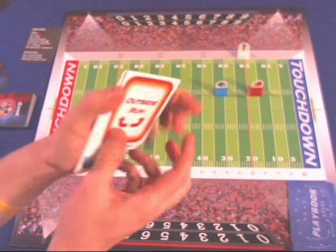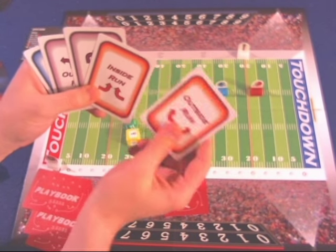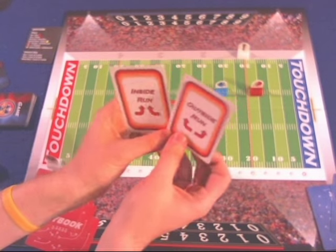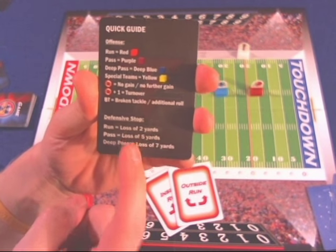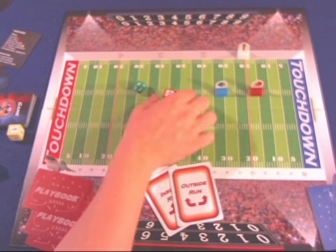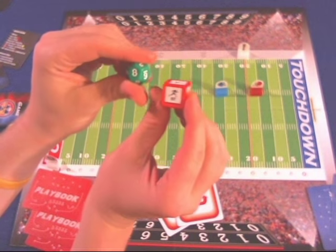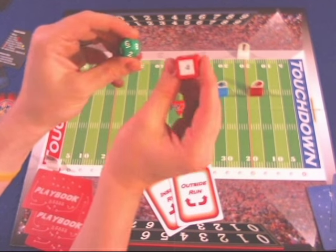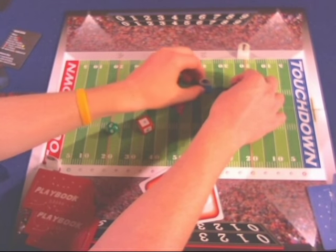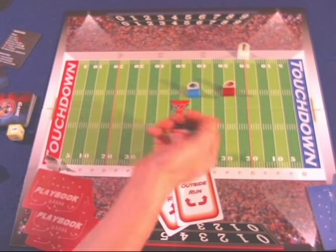Let's say Red wants to run an inside run, and Blue guesses outside run — so no defensive stop, no yards lost. Red rolls the red die and green die and moves that many spaces. Here's an example of the break tackle symbol — like Beast Mode or Brandon Marshall breaking free. We gained 8 yards on the play, then roll again: 6 minus 2 equals 4 more yards. That's a 12-yard run — very productive — and it's a new first down, so we move the chains and keep going.